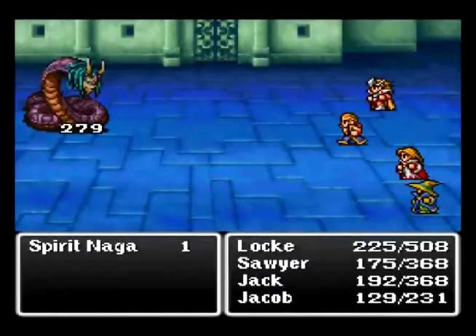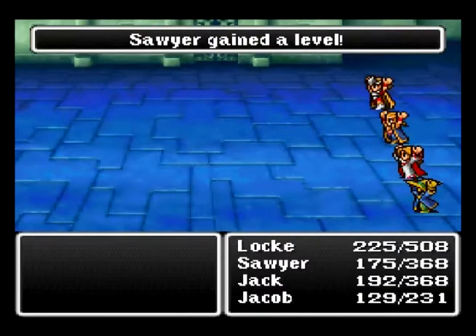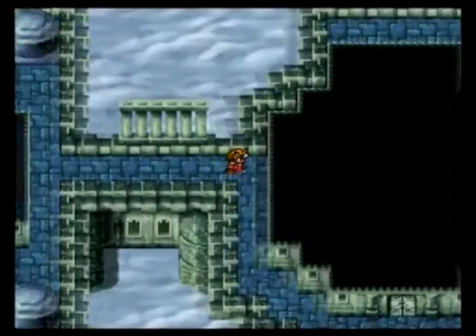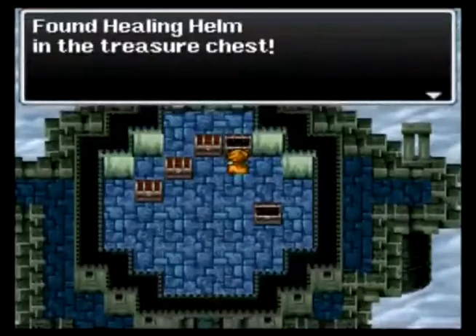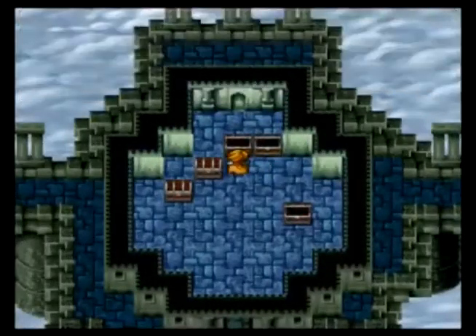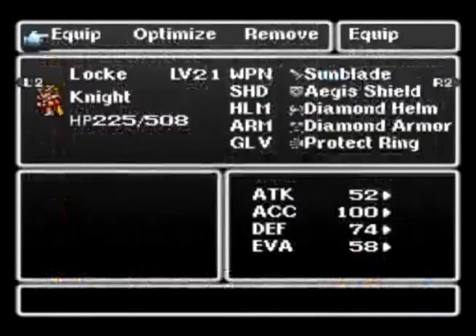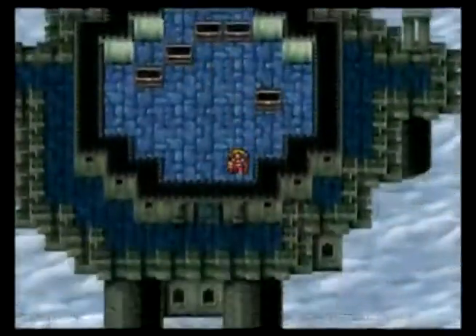White mages are the best part of waking up, other than finding donuts in your cereal. Because donuts are delicious, along with cake — but when you combine the two it's just not as good. Another healing helm. Got a ribbon in there. What did we get? I don't remember what we got — I wasn't looking. No! What has science done?